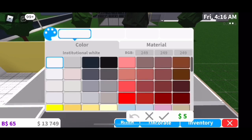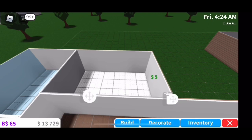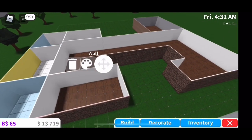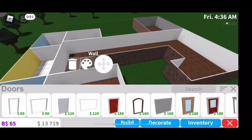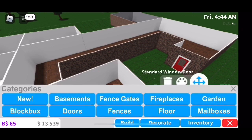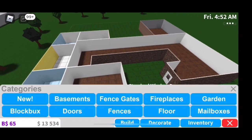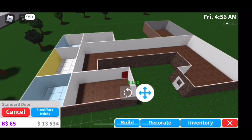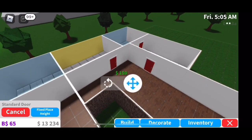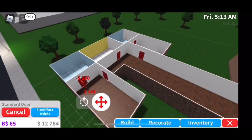For the guest bathroom I do one light blue accent wall and the rest of the walls are white. For the guest bedroom I just do it all white all the way around. I actually forgot to color the walls in the dining room and I do not go back to do that. Now I'm adding a door — I added a standard door with a window and colored it white, but it looks very ugly. Then I go through with the same door without the window and put it in all of the rooms and bathrooms.